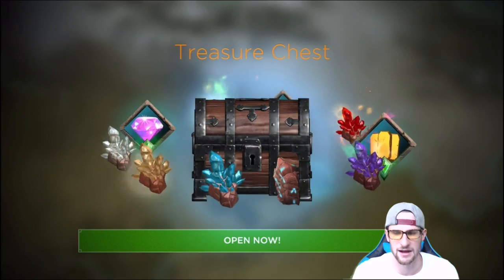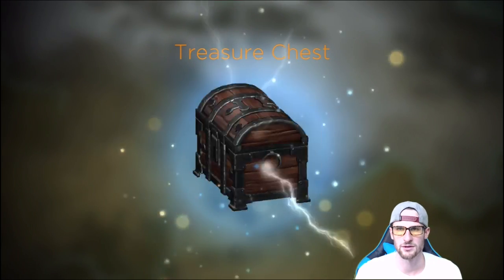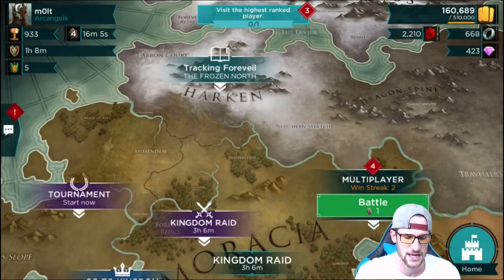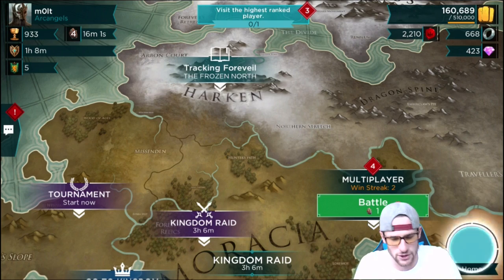Those Noxie elementals are beast mode - they do so much damage it's ridiculous. Epic victory, another one! We can just keep going - that's what's so awesome about this game. You get treasure chests from winning and you get to open those. Sometimes they have gold, sometimes they have battle stones - and right there we got a new battle stone, so now we can attack again for free without training anything up.